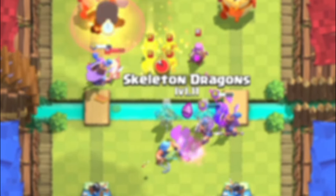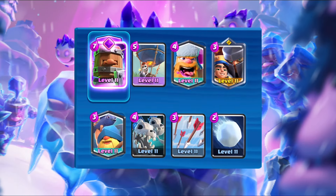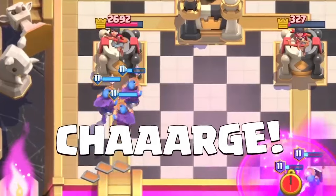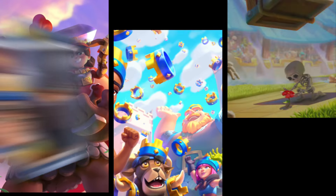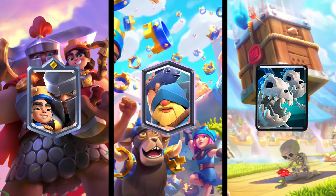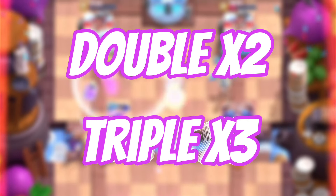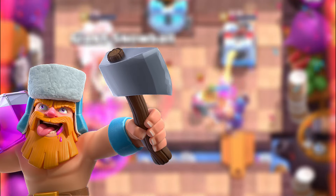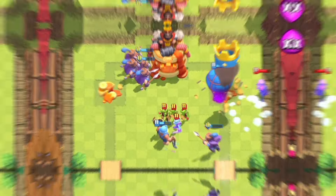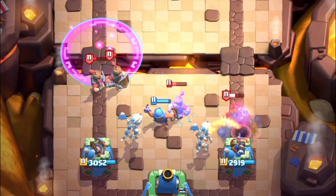Hey, what's up guys, today I'll be using this super powerful Lumberloon Royal Recruits spam in Clash Royale. By having the evo Royal Recruits, you can constantly rush your opponents and apply strong split lane pressure. The Little Prince, Fisherman, and the Skelly Dragons allow you to easily defend your enemies and support your pushes on offense. In Double and Triple Elixir, you can start to rapidly spam with Lumberjacks and Balloons to bust down enemy defenses and shatter their towers. Without wasting any more time, let's get right into the video.